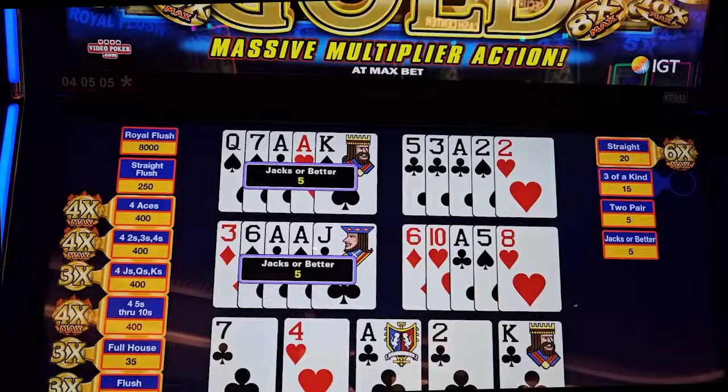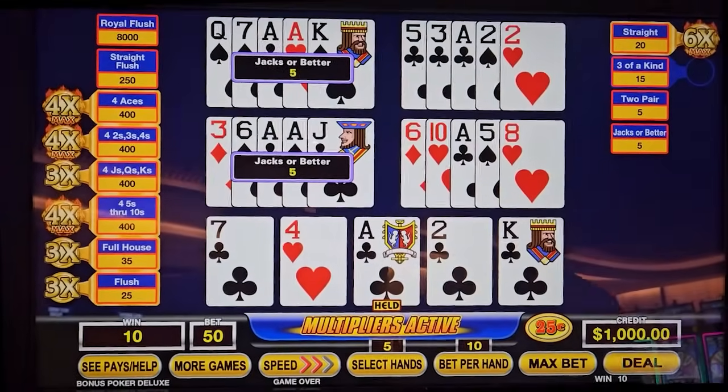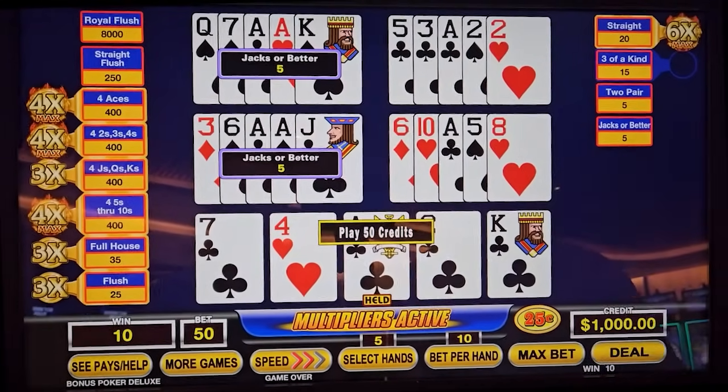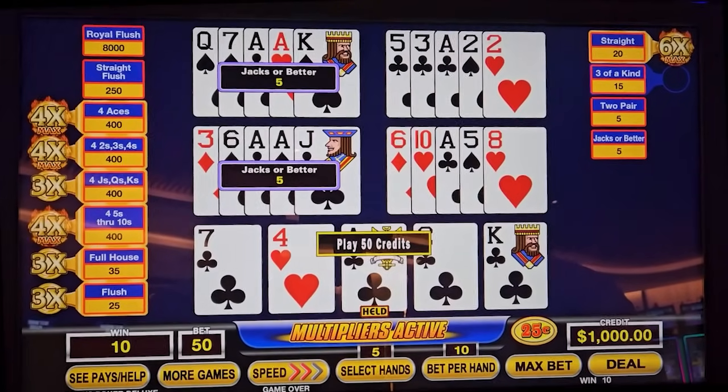How's it going everybody? Is this going to be our redemption on Ultimate X Gold, Dad? I'm sure it's going to make up for yesterday. The four of a kind, five through ten, four hundred dollars. Four hundred dollars for any of them except for the jacks, queens, or kings, but I'll take any of them at this point.